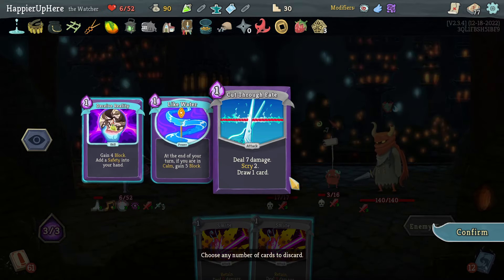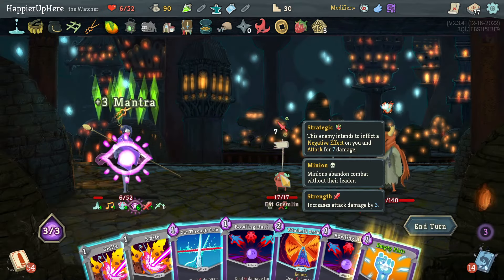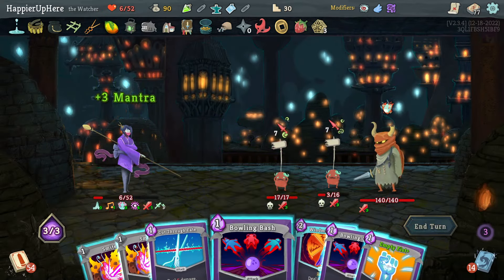Like Water — let's get rid of these two. I need to kill the Fat Gremlin — Bowling Bash kills one of them. Then Bowling Bash the backliner and Cut Through Fate. Really hope I don't get attacked. Good — Follow-Up, Prostrate, Crescendo — let's keep the Crescendo. Let's do Crescendo, Just Lucky, then the Smites and Follow-Up. Don't forget about that. Next turn Windmill Strike alone is not going to be enough.